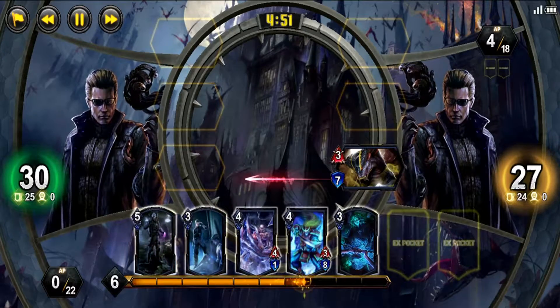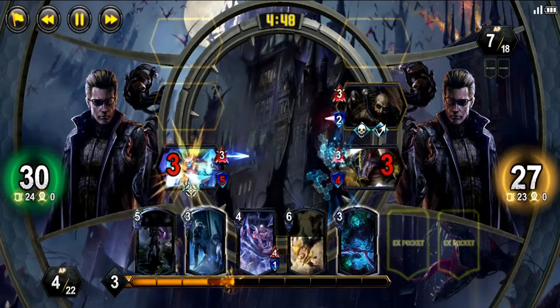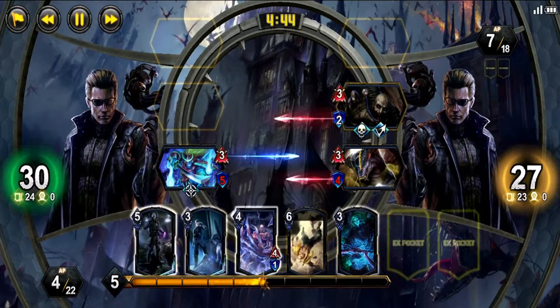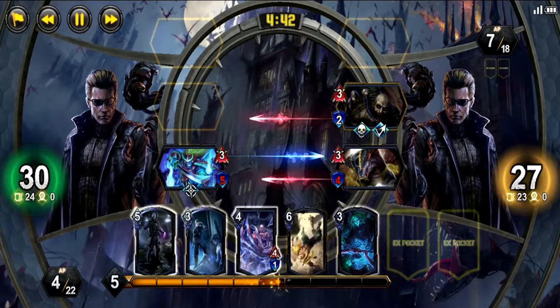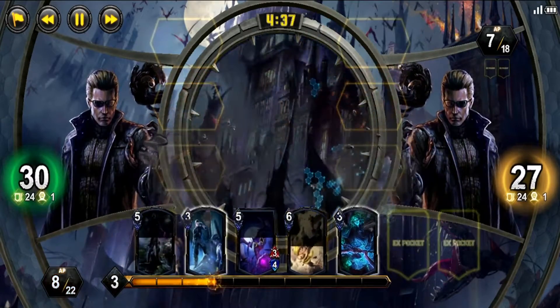Wesker is a black element hero from the Resident Evil franchise. His typical strengths come from revenge and destruction cards. His three hero arts will drastically alter how his decks are played, so it's very important that you choose your hero art and build your deck to complement the power you're going in with.